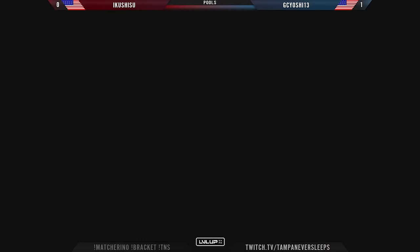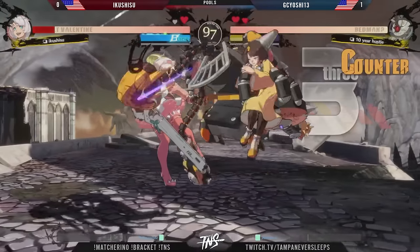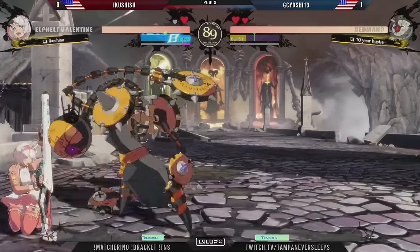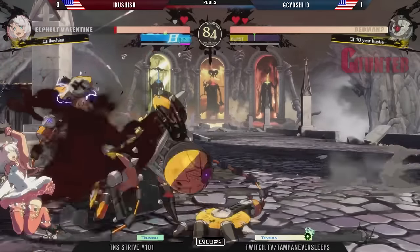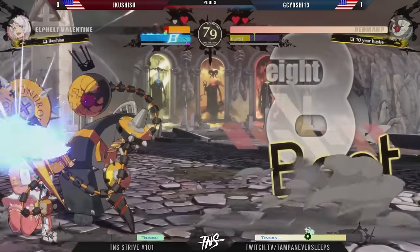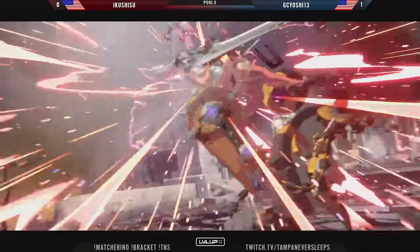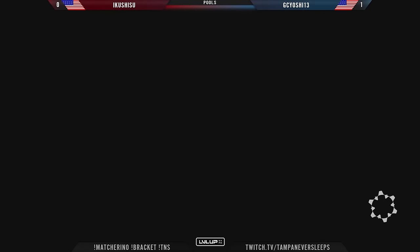Jump D right there to end with the 2K finish. Bedman — just one of those characters so tricky with the air dash, now that it's been made a little bit faster and it's eight-way. GC Yoshi taking such good use of being tricky with it, especially on the install super pressure that sealed out the round. With the momentum, trying to keep Iku locked down in the corner — supposed to be a jump age multi-hitting with the buzzsaw, but again that error code pressure. Guard cancel not enough to get GC Yoshi out — relentless perfect victory in game two.